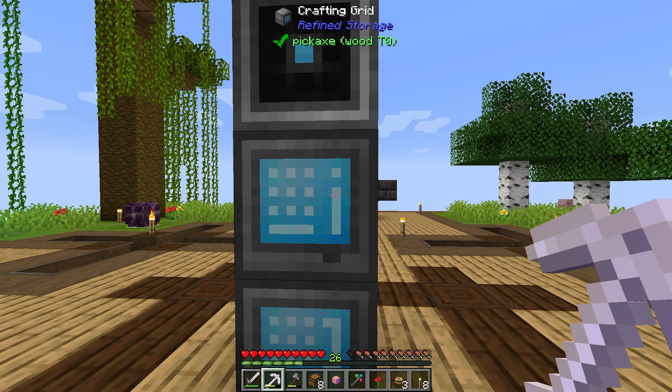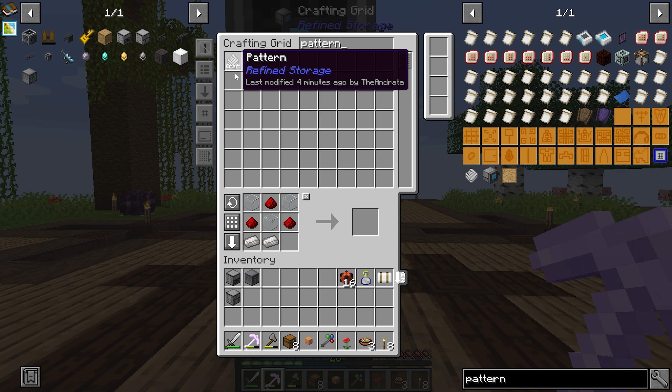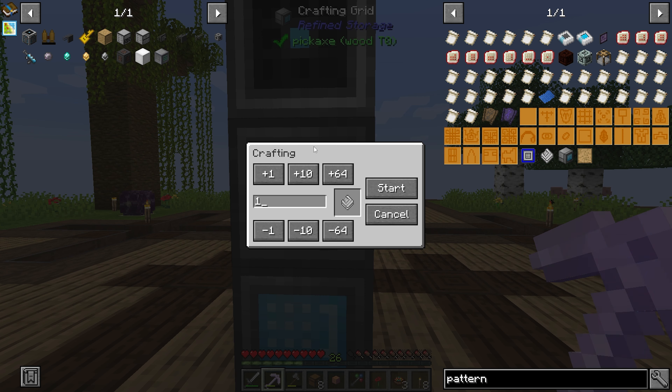So we put this in here, and then we come to our crafting grid and we say patterns — I need patterns. We don't have any, but we can craft them. So if I click this craft, it's going to say how many do you want to craft?